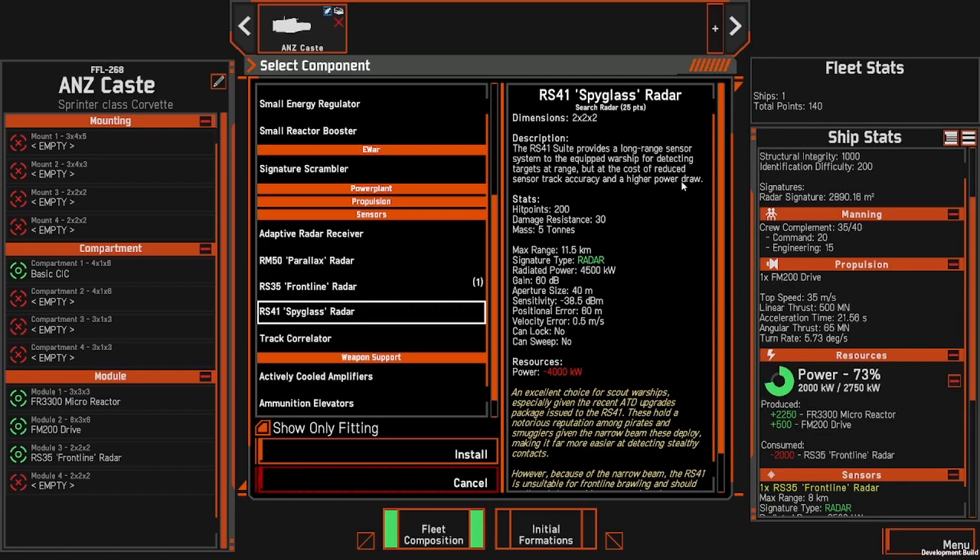It also has a higher power draw, and our limiting factor here is 4000 power. One important thing to note is that this radar can't provide a lock. So whilst we can see tracks, we will require another vessel in order to provide a lock, or an ally who is closer. So let's install this.